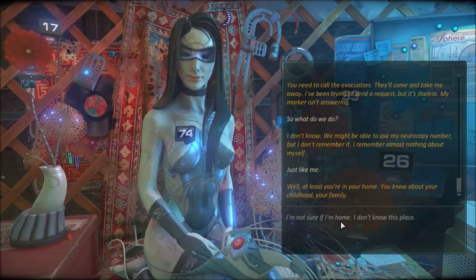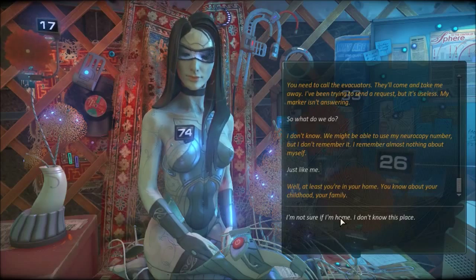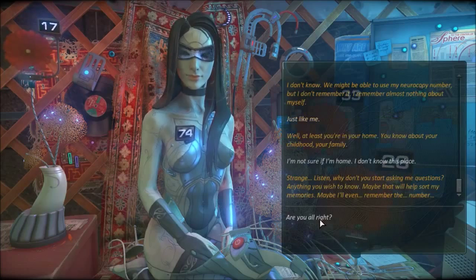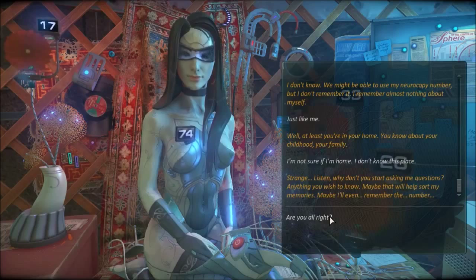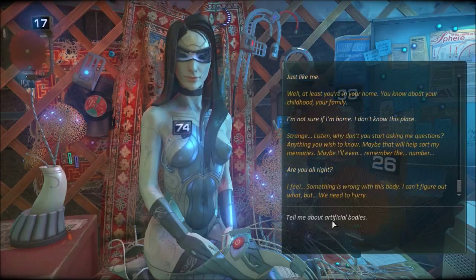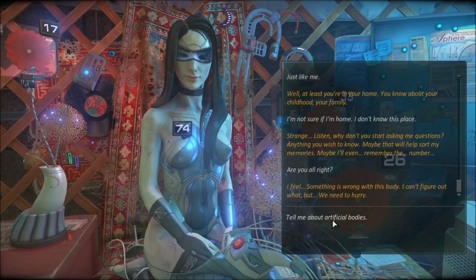So what do we do? I don't know. We might be able to use my neurochip number but I don't remember it. I remember almost nothing about myself — just like me. Well, at least you're in your home, you know about your childhood, your family. I'm not sure if I'm home, I don't know this place. Strange. Listen, why don't you start asking me questions — anything you wish to know. Maybe that will help sort my memories. Maybe I'll even remember the number. Are you alright? I feel something is wrong with this body. I can't figure out what, but we need to hurry.